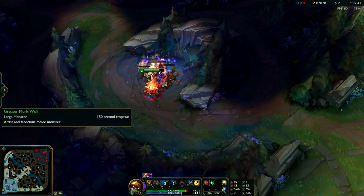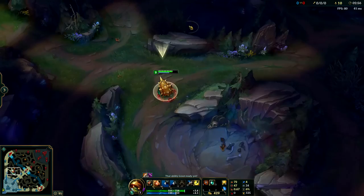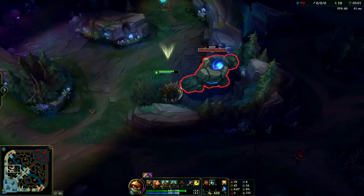Because if the enemy top lane and mid lane are playing really aggressive, you can easily go up behind them with your Q and gank them. In this case, I don't really want to gank — there aren't any open lanes. Just going to clear Wolves, go to Blue, Gromp, and I'll be level four. At that point, I can gank if I want to, or I can go into river, take Scuttle, then recall and get a Bambi Cinder or something.